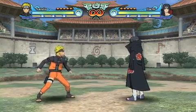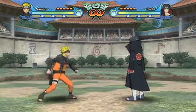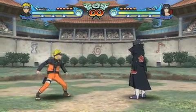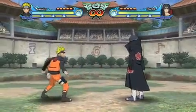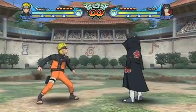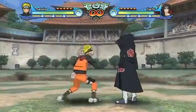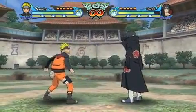A cancel costs 25% chakra, so you'll see my chakra meter kind of go down and charge back up because I'm in training mode here. A simple cancel that Naruto has is this forward A attack — this kunai swipe — it can cancel. So when you hear that sound and you see me kind of go into that stance, it's effectively just canceling the entire recovery portion of the animation.